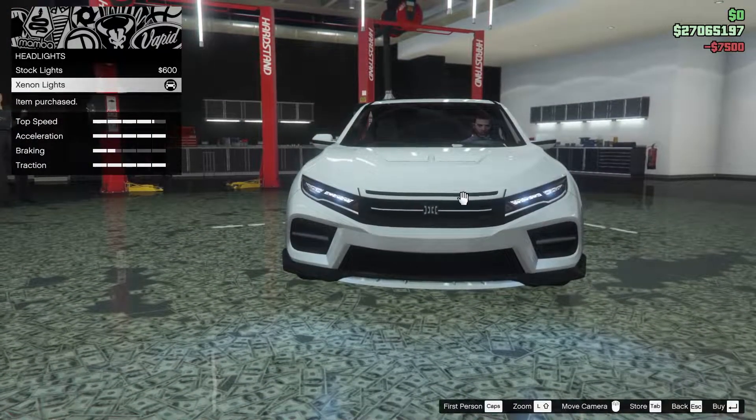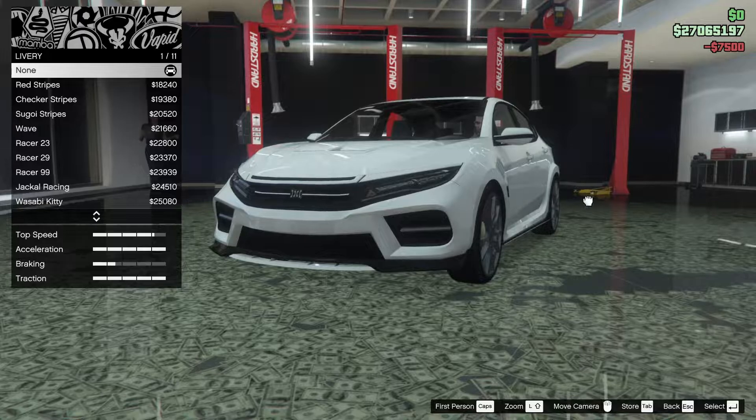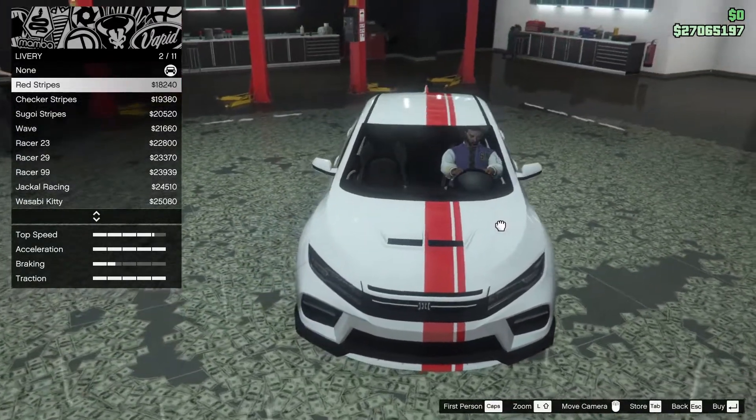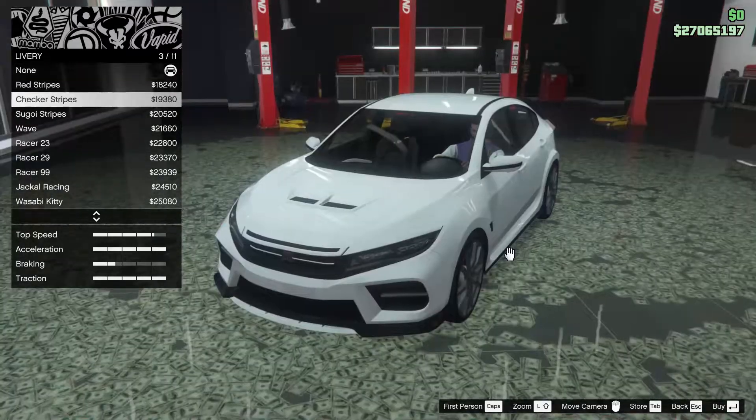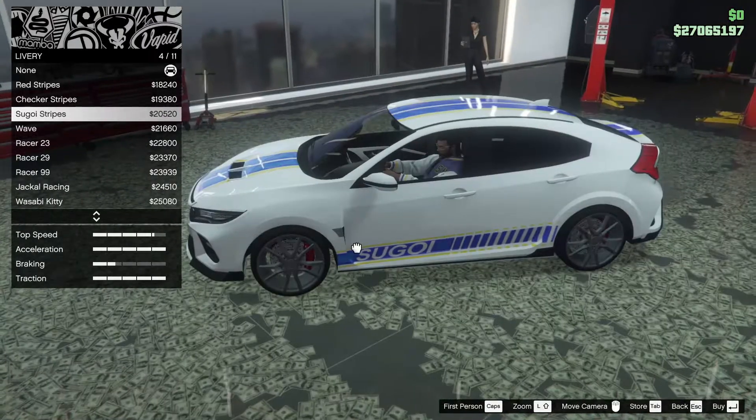Next up, we got the headlights — we're going to go for Xenon on that. Next, we got the livery. We can add red stripes — oh, that's kind of cool, it's sort of offset to the side, that's pretty neat, I like that. Checker stripes, Segoi stripes — interesting.